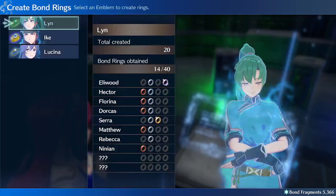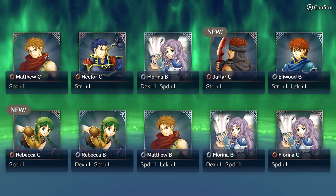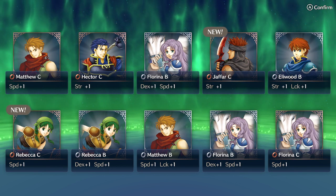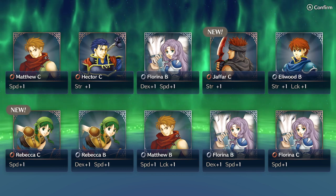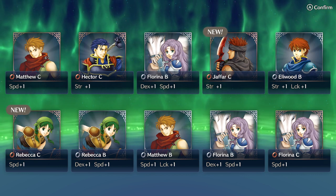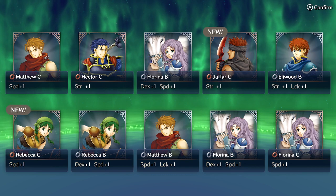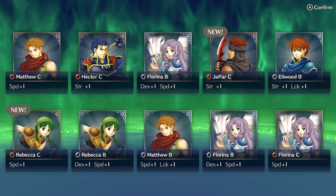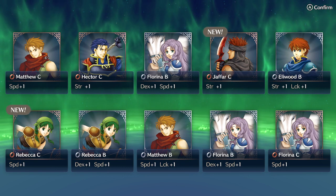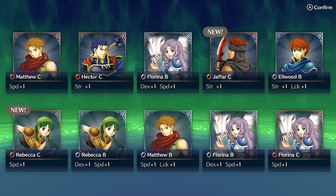The way this works is you go to create bond rings and you create 10 — well, you can create 1 to 10, but for the purposes of this manip it's a lot easier if you just create 10. Pay attention to what everything is here. We have 1 through 10: 1 is Matthew C, 2 is Hector C, 3 is Florina B, 4 is Jafar C, and then 5 is Eliwood. These are all kind of crap, but I've done this before and it remains relatively consistent.